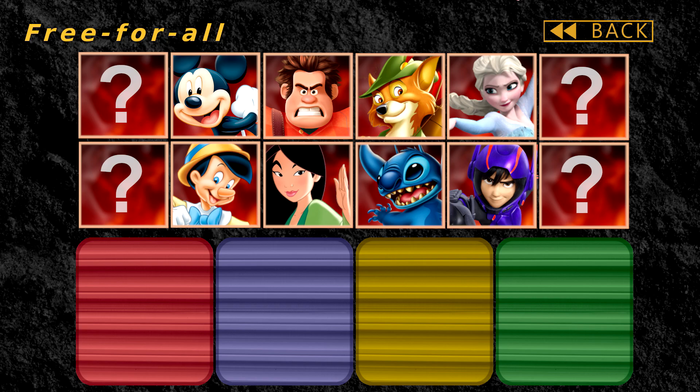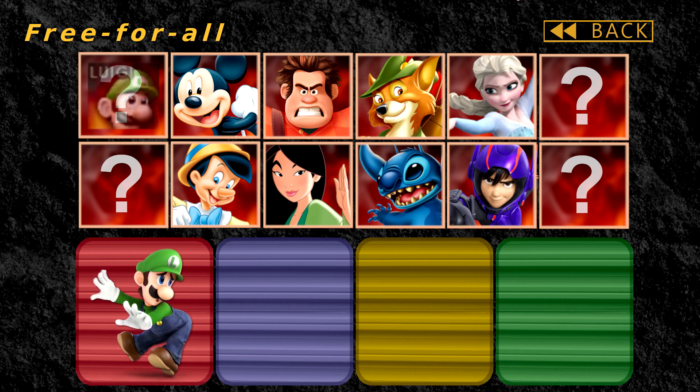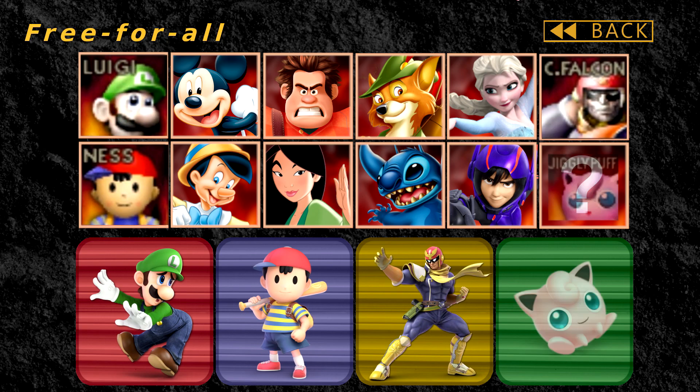But in this video I'm talking about unlockable characters. You're basically going to pick 12 characters, like the original Smash Bros. game. Here are the original unlockable characters: we have Luigi, Ness, Captain Falcon, and Jigglypuff.